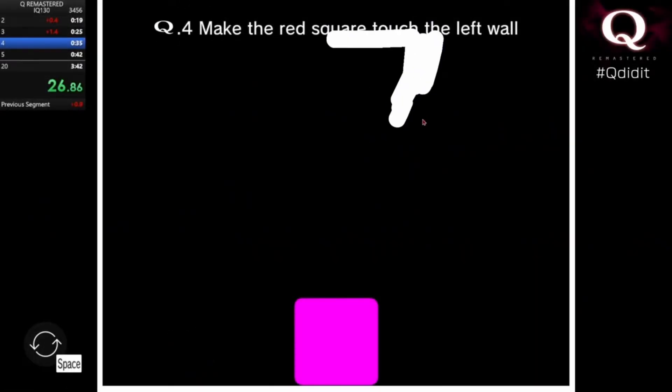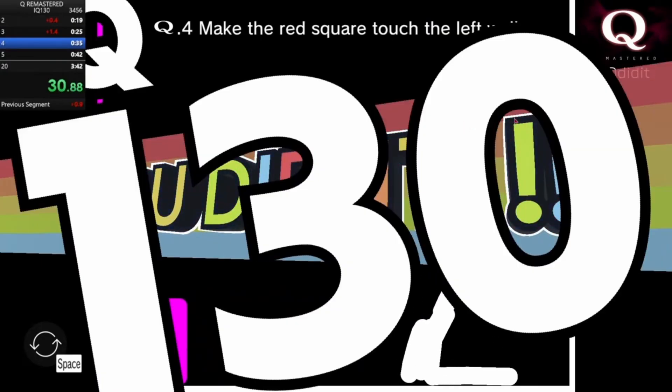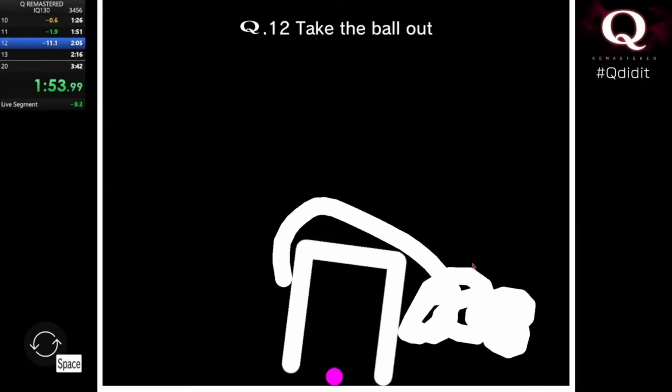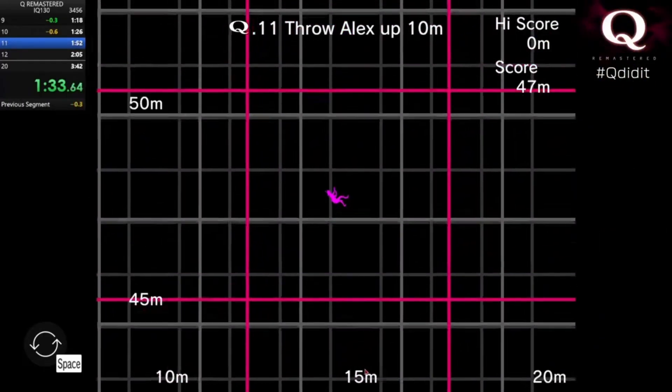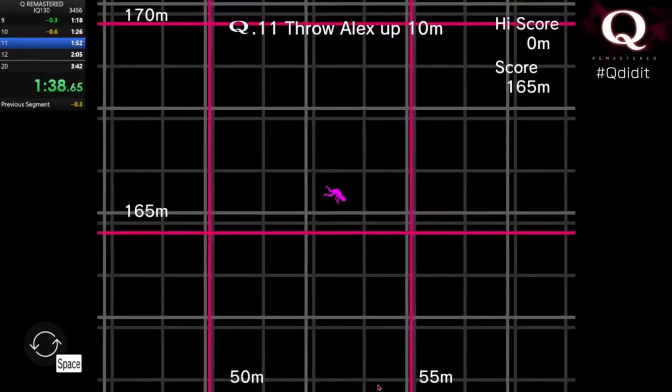There's this game called Q Remastered, and it's basically a puzzle game that supposedly tests your IQ. All you have to do is draw lines to solve puzzles, like getting a ball out of a cup or launching Alex 10 meters into the air for some reason. It's a great game, but what can we add to make it even better? Let's dive into development and find out.